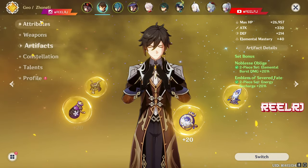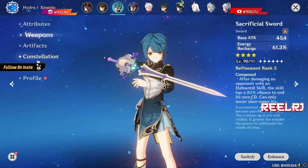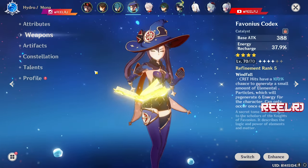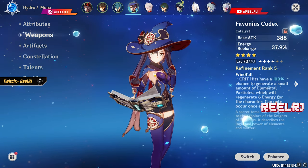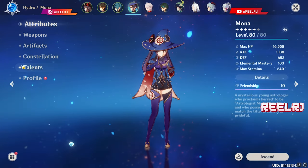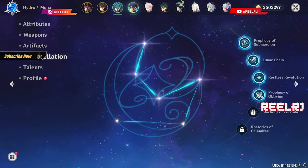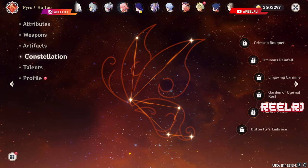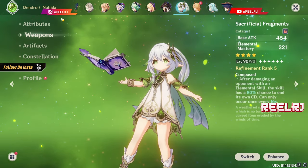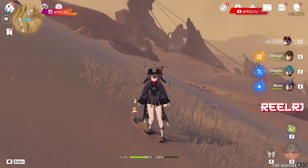For Zhongli I'm using Black Tassel with a two-piece two-piece artifact setup and 45,000 HP. For Xingqiu I'm using Sacrificial Sword with four-piece Emblem of Severed Fate and the Favonius Codex. I'm not using Trailing Tails here — you can also use it but I'm keeping it even for the comparison. For Nahida, talents are at level 10 with no constellations — artifacts are two-piece two-piece. With Sacrificial Fragments I'm getting 950 elemental mastery with 40% and 188 ratio.